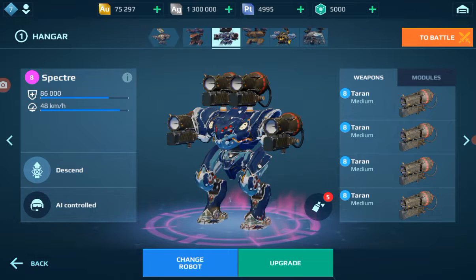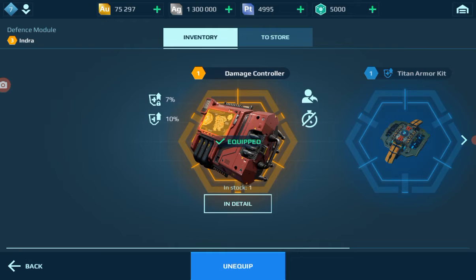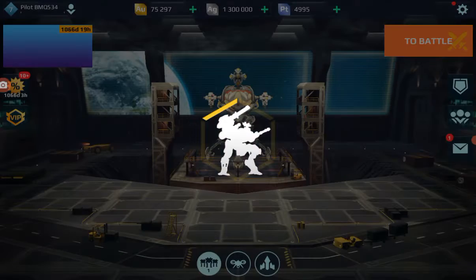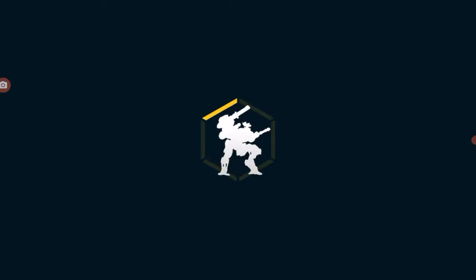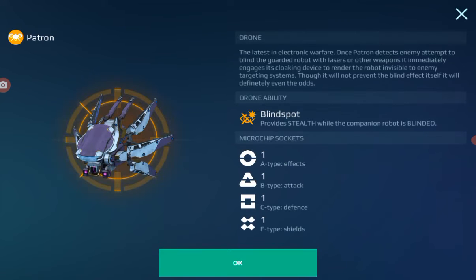We also have a titan module called the Damage Controller, which repairs gray damage — very interesting. And the drone, the Patron (or Patron if you prefer — I'll pronounce it Patron like in Spanish). It provides stealth while your robot is blinded by the Dazzler.